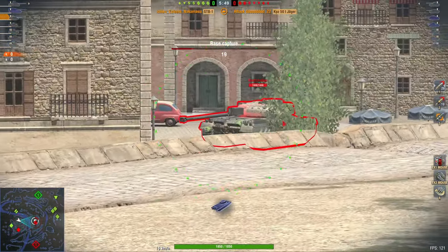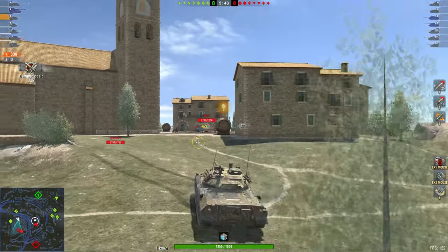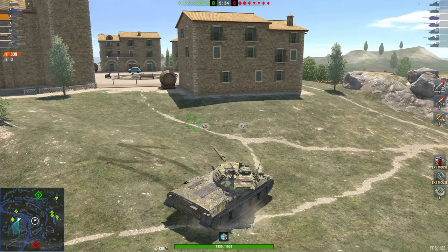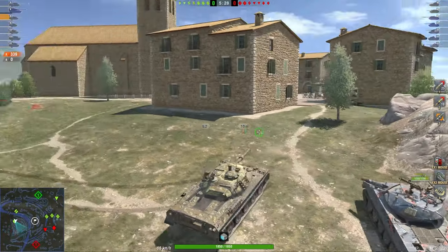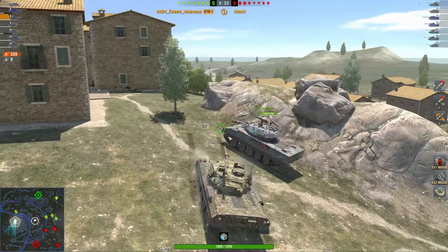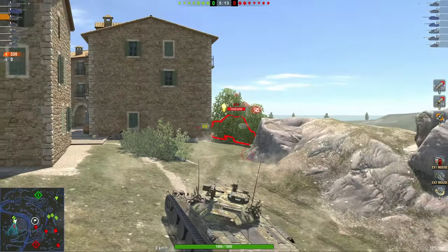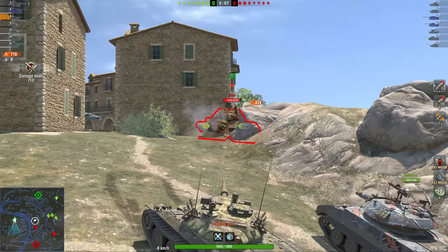The STB-1 has a very strong turret with 11 degrees of gun depression, so this vehicle works best hull-down on a hill. The hull is pretty much paper. And here's the thing about a vehicle like this - if you're in a bad spot you have the mobility to get out. It's weird, but a lot of medium tank players, if they're in a bad situation fighting one or two tanks at once, they just stay there and fight. Just get away.